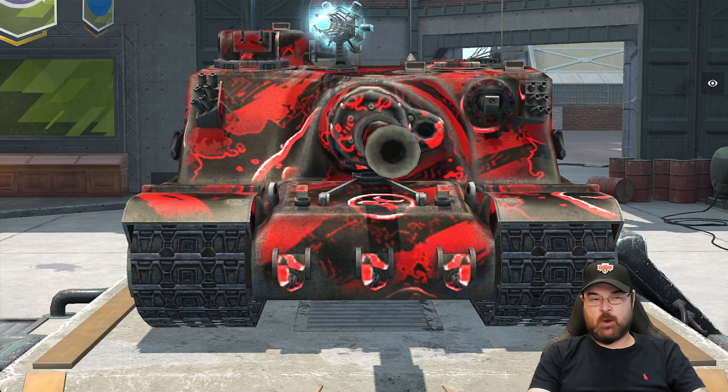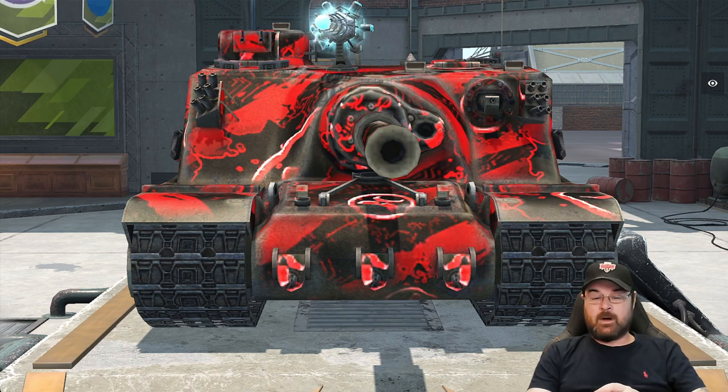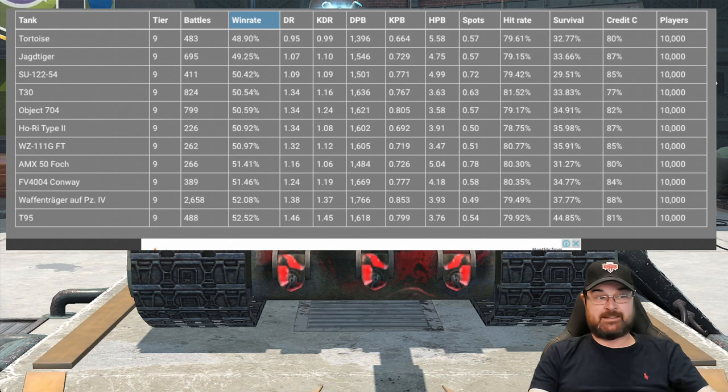Oh, the slow lumbering beastie that is found in tier 9 in the British line. Oh, I actually like the Tortoise. Now a lot of people don't — a lot of people really struggle in this tank, and Blitz Stars appears to show the same thing.